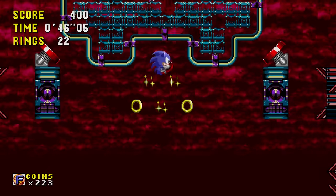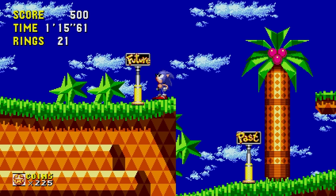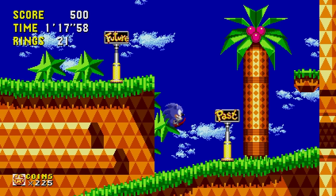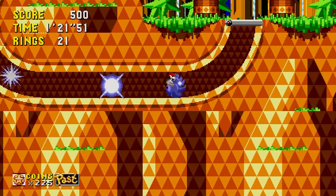In Sonic CD, the blue blur will have to time travel in each zone to stop Dr. Eggman and his badniks from taking over Little Planet. Pass by these signs and reach top speed to jump to the past or the future. Sonic will have to keep his momentum in order for the time travel to work — so, one could say, you gotta go fast.